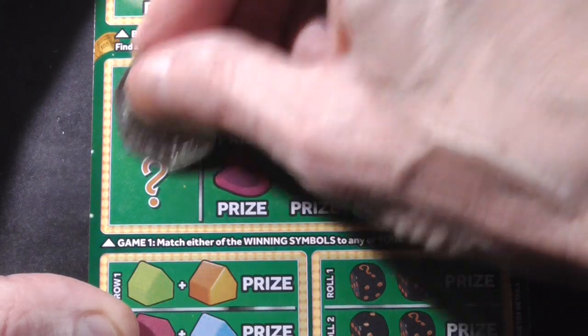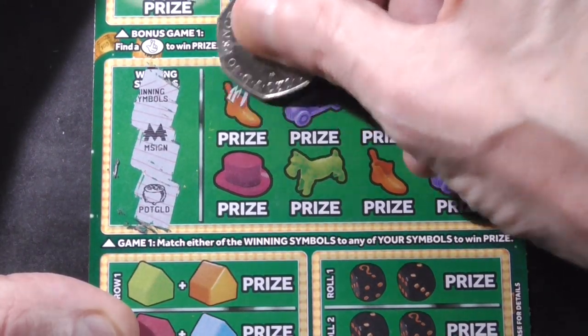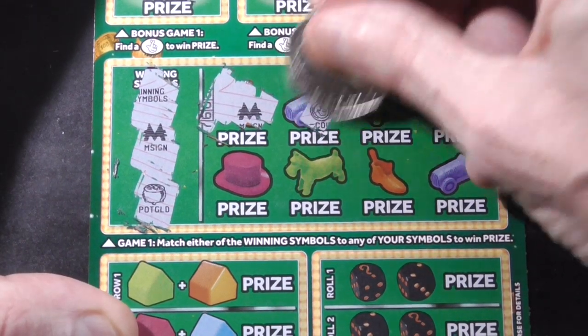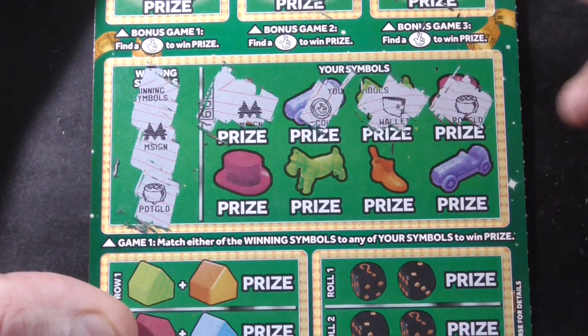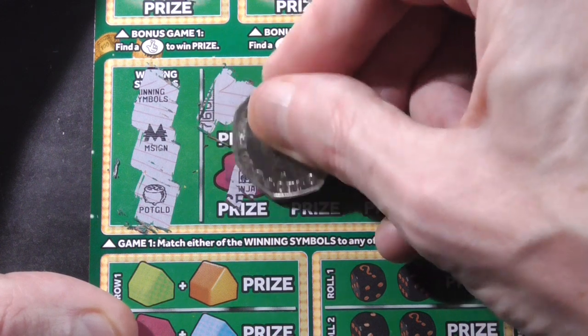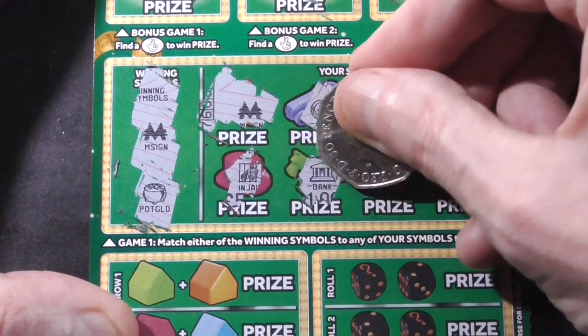Winning these symbols. Monopoly sign. And the pot of gold. That's a Monopoly sign. Coin. Is there gonna be any more? Pot of gold. Won at least ten.